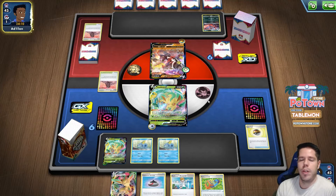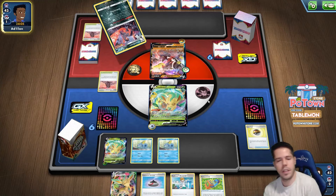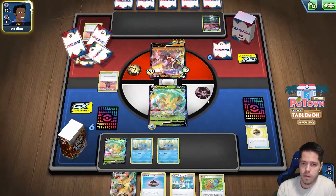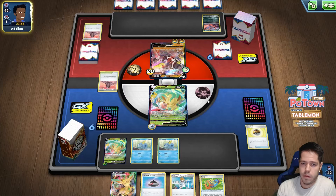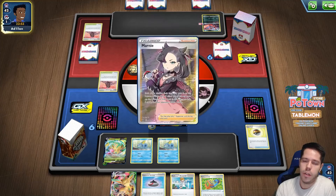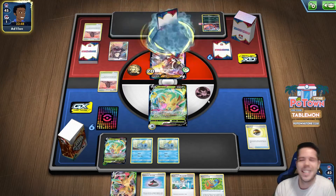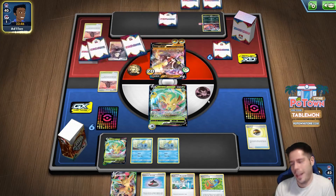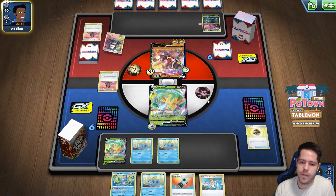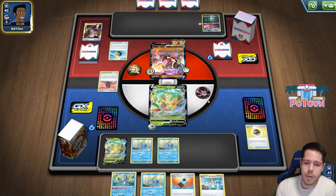Hopefully we don't get Marnied out of our beautiful hand. My opponent did see that I didn't do anything. Air Balloon on the board — alright, so Leafeon V will be gone. I haven't seen my cards yet, but I have so many good cards I can find off that Marnie.